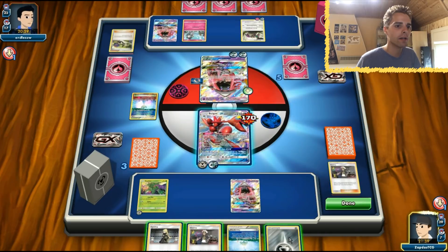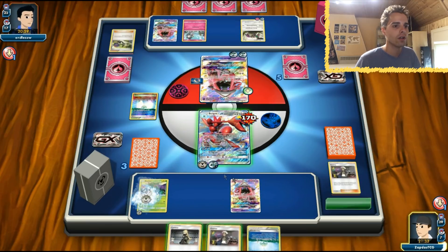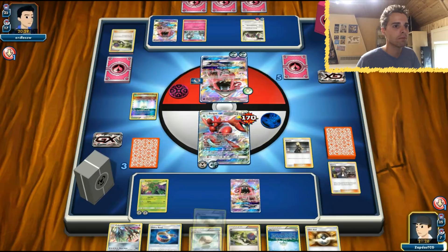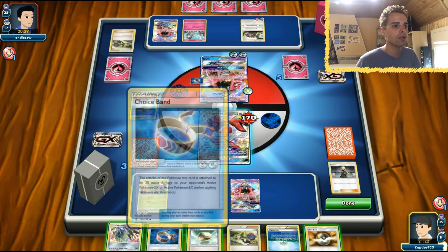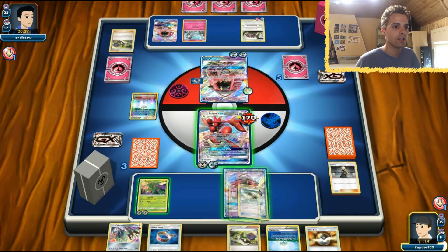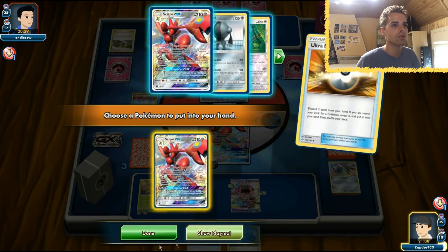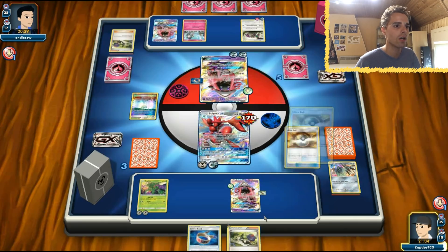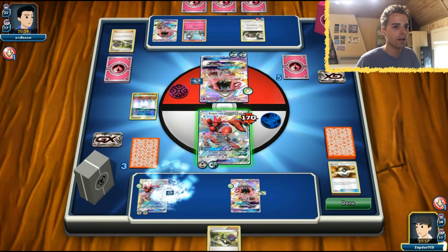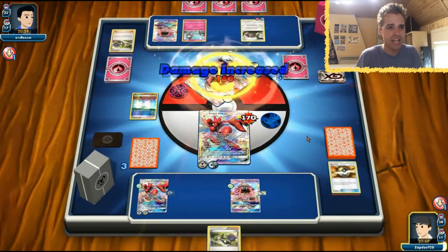We're just going to rely on Cynthia because this is the main threat at this point. Danger Perception is kicking in and Choice Band comes along. Let's give a Float Stone to this guy, get rid of the Parallel City, and get out another Scizor. Scizor is our main guy. With Float Stone and two Scizors totally set up, we shouldn't be too afraid. Crosscut GX with Danger Perception kicking in — that is 180 damage. GX move for the win — two prize cards.